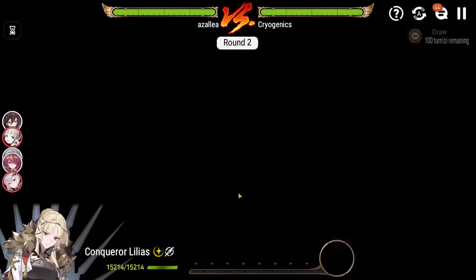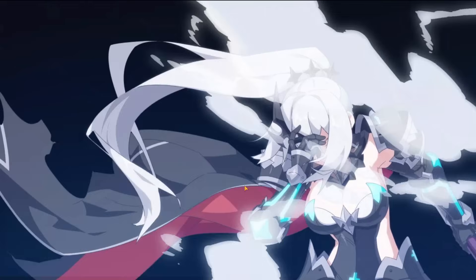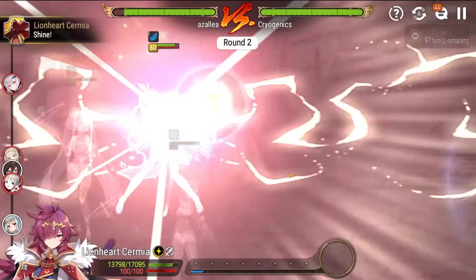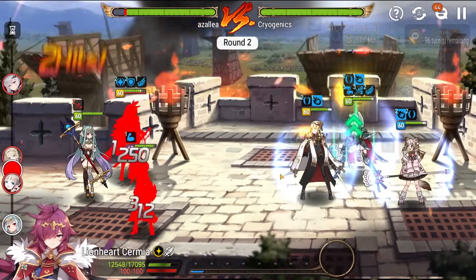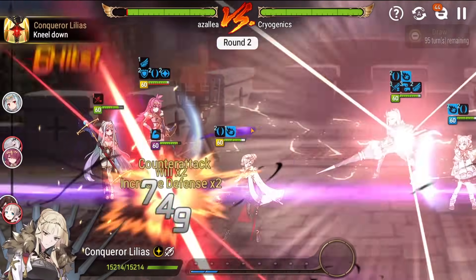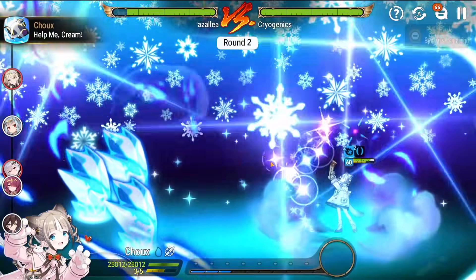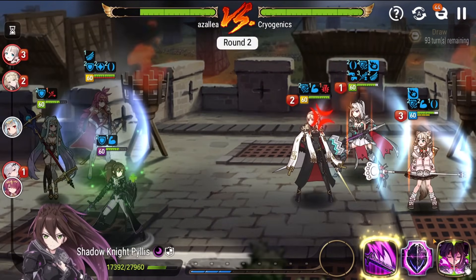Alright, so here we go. C.Lilius is going to be popping her S3, going to give the whole team Vigor, which sucks a little bit, but it's fine. There's nothing you can really do about it if you're playing a turn 2 team like this. Senya's gonna give herself the counter buff. This Senya only has about 15k health — a little less than 16k — so not too bad. Lionheart's gonna cleanse herself. The unfortunate thing is Lionheart's pretty far back, so we're gonna need to turn cycle. I'm just gonna S1 into the Senya so she can counter attack and we'll heal the team, push everybody up.